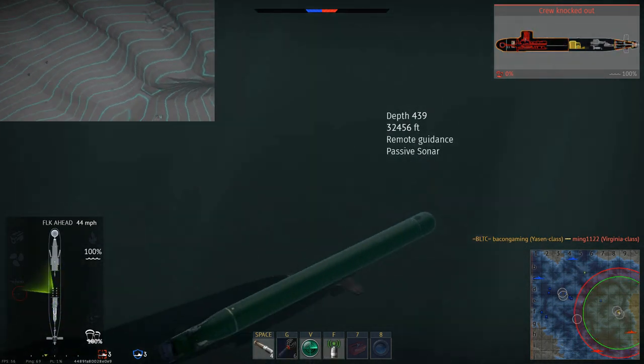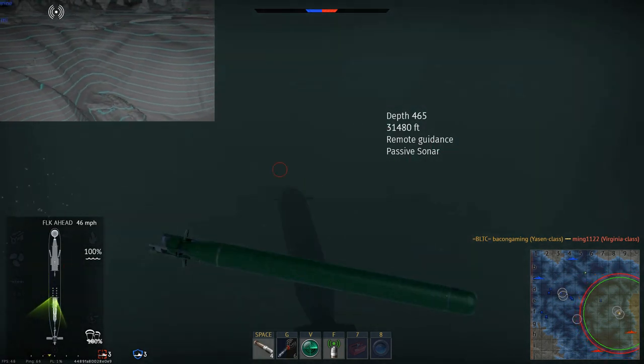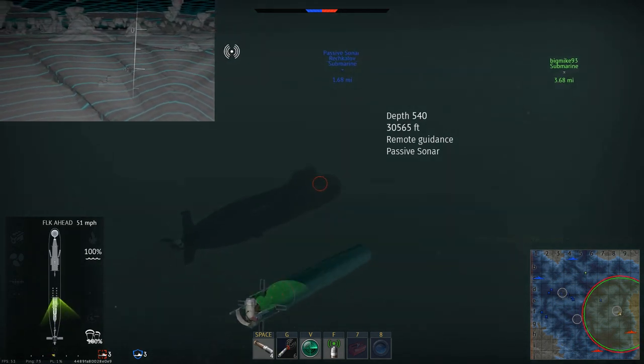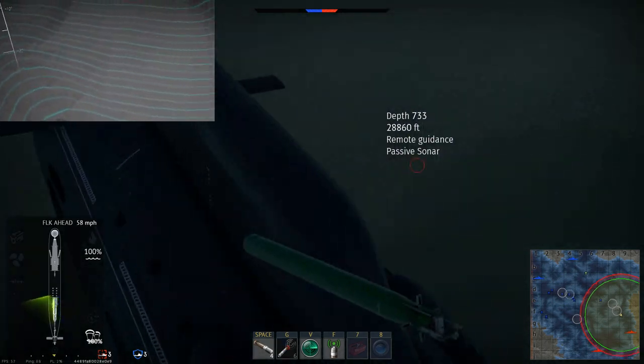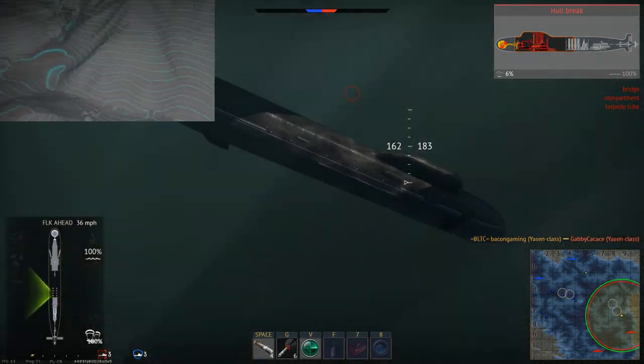There's another one — same submarine as me, another SN-class. Let's try and take him out. Steer it around, try and get a hit. Let's try and go for the command bridge — just missed. Come on, turn in. There we go — it looks like I hit him and took out the main portion of his submarine.